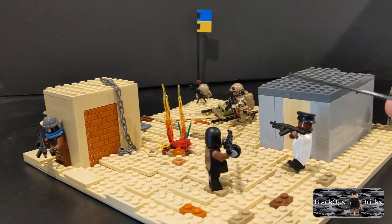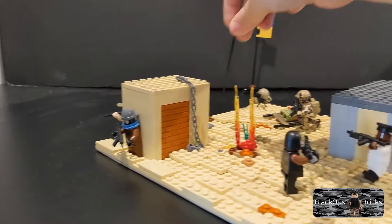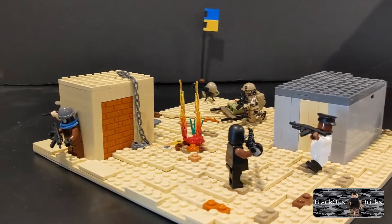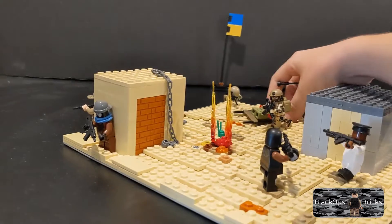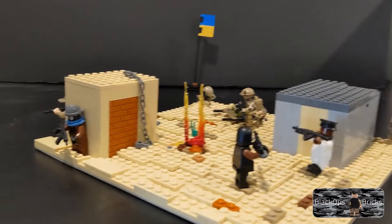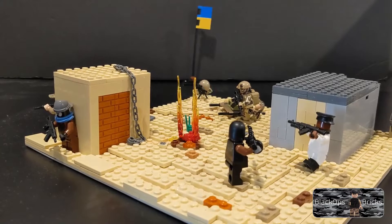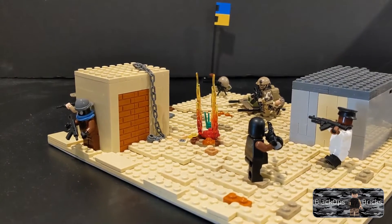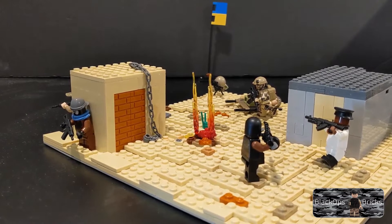That Navy Seal is kind of standing there, both running to this other building and just trying to cover the injured guy. I really like how the injured guy turned out — it just looks cool on that stretcher. Then you have this little explosion here, and that's just from heavy fire of guns and stuff.